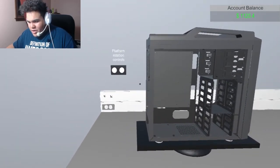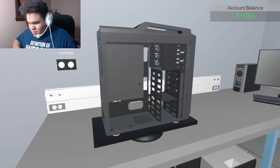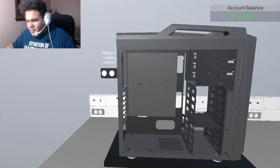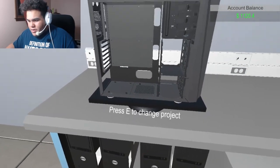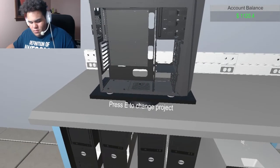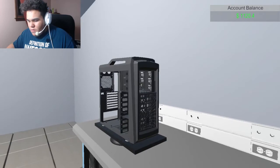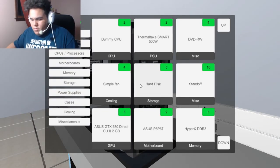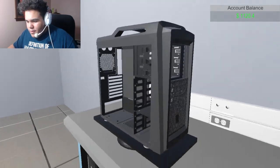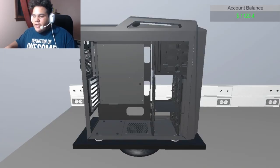Do I press anything to start building? Q, E, R, F, G, Q — Enter — Shift — I don't know what to press. How do I start building this? Change project... how do I start building? Where's my parts? Oh! Here we go — we press I for our inventory.